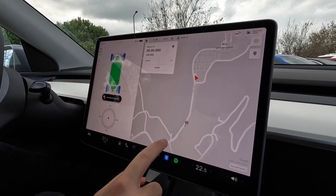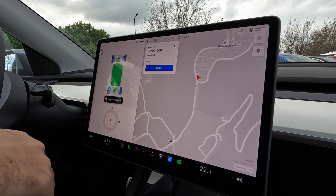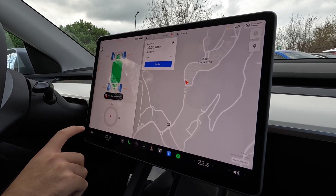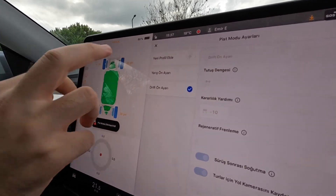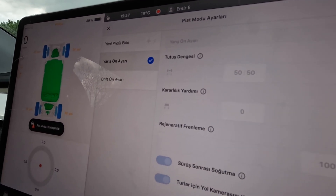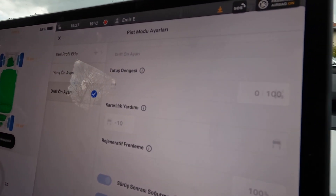Şuraya yarış çizgisi bölüyorum, başlat diyorum, süre başlıyor. Oraya kadar kronometre tutabiliyor. Basınçlarımız biraz düşük, tercih meselesi. PIS modu içinde iki ayar var: standart gelen ilki yarış ön ayarı - %50-50 veriyor. Drift ön ayarını aldığımızda ise tahmin edeceğimiz üzere %100 arkaya veriyor.